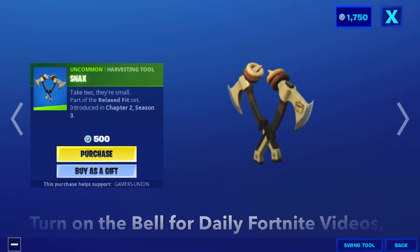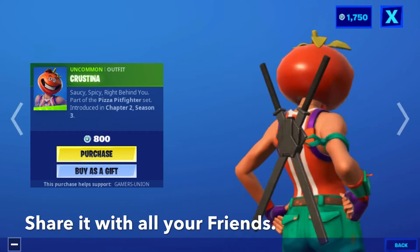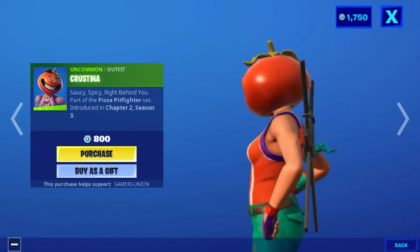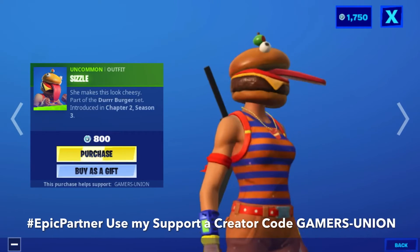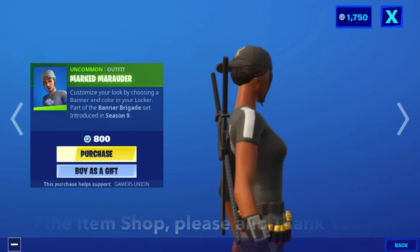500 V-Bucks. Outfit Christina — 'spicy, spicy, right behind you' — part of the Pizza Pit Fire set, introduced in Chapter 2 Season 3, 800 V-Bucks. Outfit Sizzle — 'she makes them look cheesy' — part of the Dirt Burger set, introduced in Chapter 2 Season 3, 800 V-Bucks.